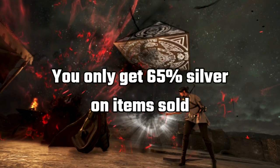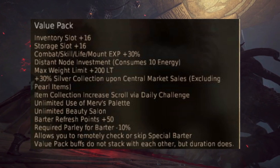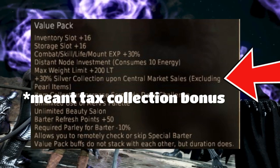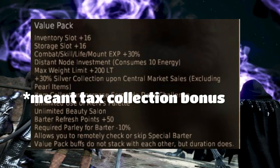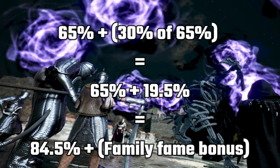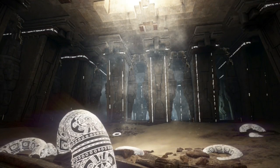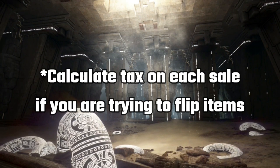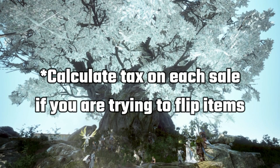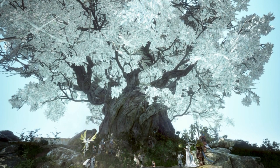This is where the value pack comes in, which is kind of like pay-to-win in a way, because it gives you an additional 30% tax reduction on top of that 65%, which equals 19.5%. That calculates into the 84.5% that you hear a lot of players mention, and it can be increased by your family fame by 1.5%. So be careful when calculating what you expect to receive — even on high ticket items, you might be losing money if you're trying to flip smaller items with thin profit margins.